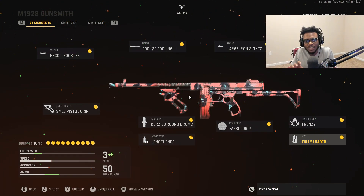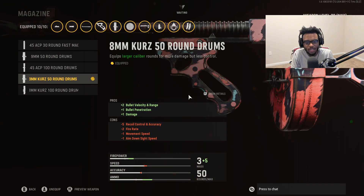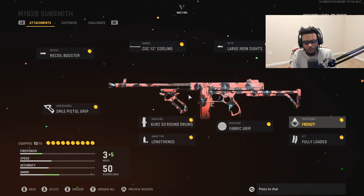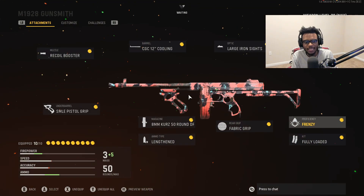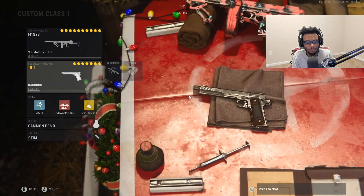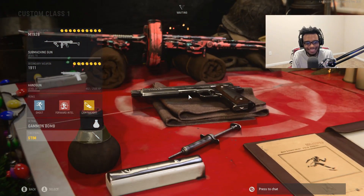A fantastic SMG class setup if you guys are looking for damage, speed, and accuracy. The M1928, in my personal opinion, is a better rushing SMG than the MP40 because of its ammo capacity and damage output with the Kurtz round. Definitely give this class setup a try. The frenzy proficiency allows us to regenerate health after kills, which is perfect for a run-and-gun aggressive style of play. For the secondary and perks, I have a 1911 pistol, Ghost, Forward Intel, Lightweight, and I'm running the Gammon Bomb and the Stim Shot.